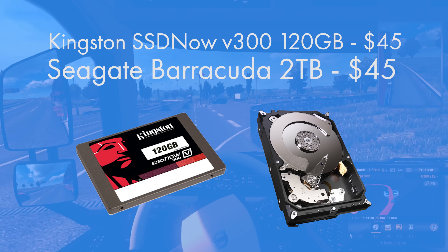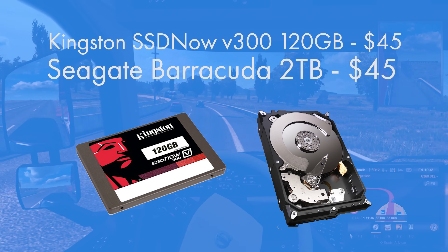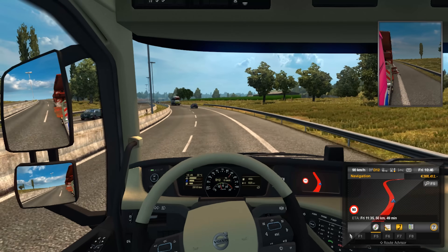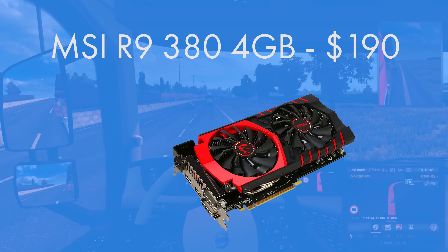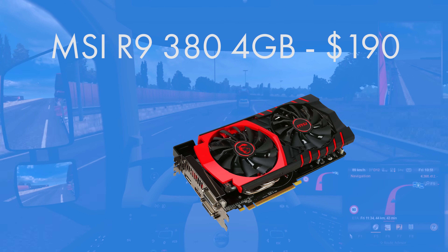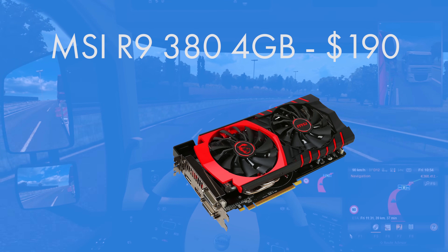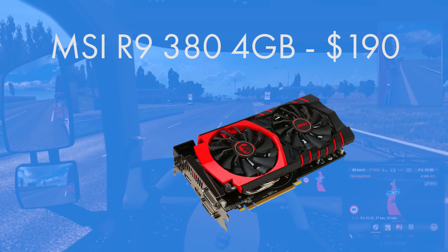1TB isn't a huge amount at this price point, but I really tried to squeeze in the best gaming performance. A terabyte is twice the storage of a next-gen console like the Xbox One or PS4, so you have plenty of room — even the biggest games only reach around 60GB. For the GPU I also went brand new: it's the MSI Radeon R9 380 on AMD's new 300 series. It has a 4GB frame buffer which is helpful for higher resolutions like 1440p and 4K. It's their mid-range card in the 300 series and comes in at $190 — really great value. Anything on the Nvidia side won't give you as much value right now.